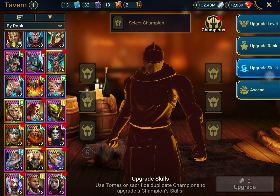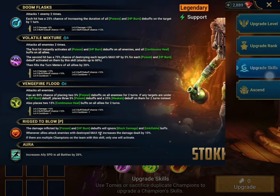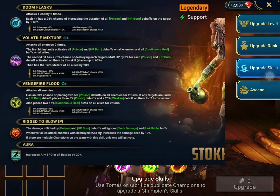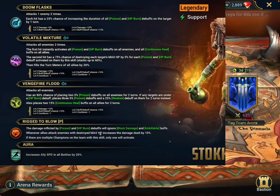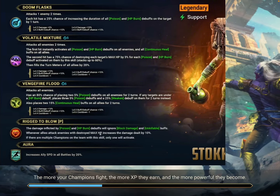I'm going to put the skills of the brand new champion up here so you guys can see that this Fusion is really really good. The A1 extends the HP burn and poisons. It's not 100%, so that's the unfortunate thing about it. However, it's still not that bad of an A1 if you think about it, because anytime you can try to extend the debuffs he puts, it's not that bad.